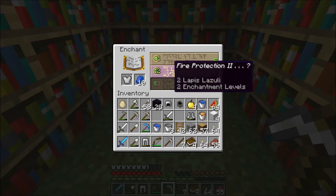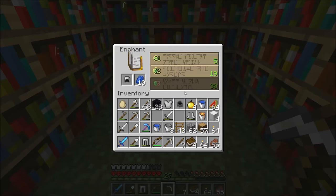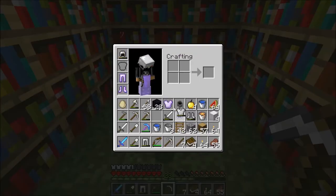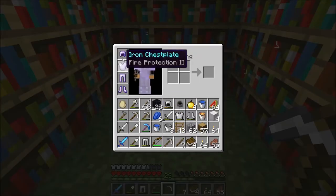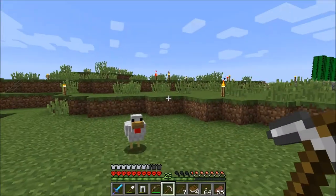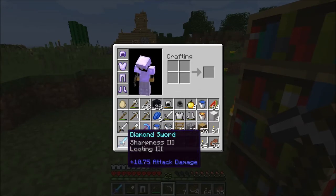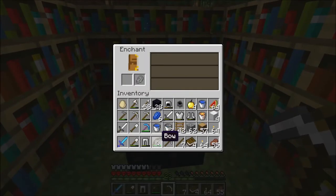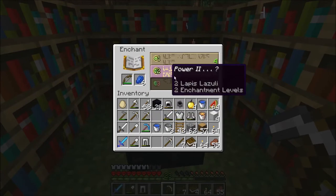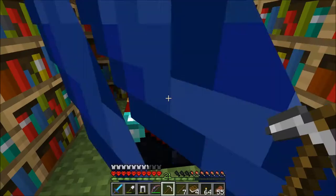Respiration two — eh. All right, let's just go with this. Fire protection — better than nothing. Protection two — okay, that's not terrible. Fire protection, fire protection, protection four — that's decent protection for going to the Nether, I'd say. And that sword's good. Oh, we didn't do our bow — let's do our bow. We should do a fresh bow. Power two — okay, all right then. Let's go put some of these things back.